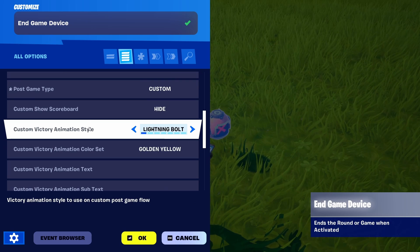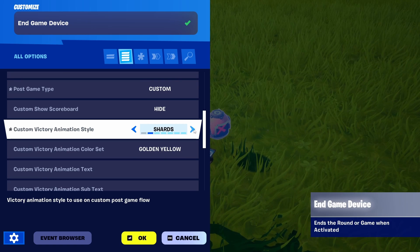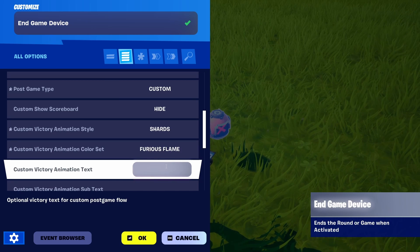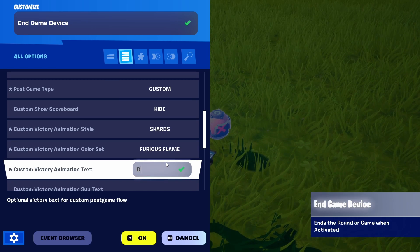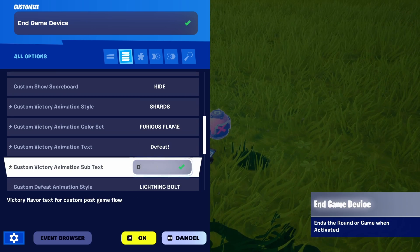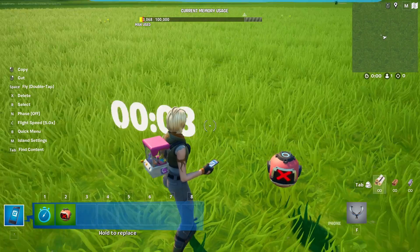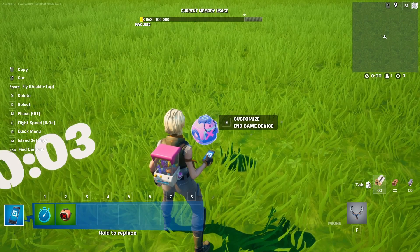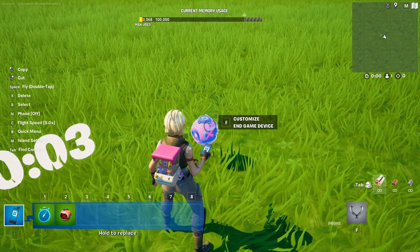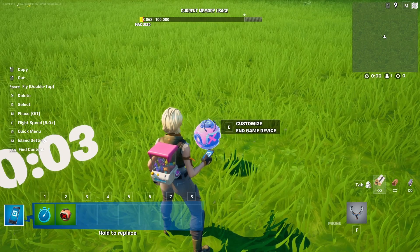Now we get a lot of additional options, and we're going to basically fake the victory animation callout by adding shards, turning it into vibrant or furious flames, and going for custom animation text, which is going to be 'defeat,' and custom animation subtext again as 'defeat' as well. So right now, when the timer runs out, it should send the end game device the signal to start the quote-unquote victory screen, but it's going to state that you lost. Something else in your level will be the actual victory that presents you with the 'you won' game screen.